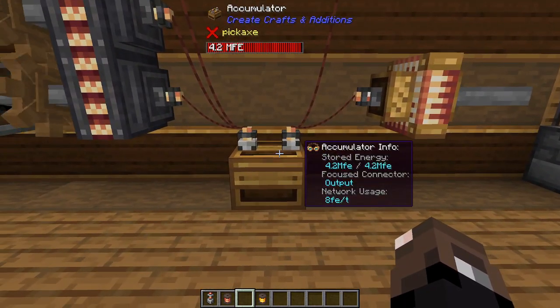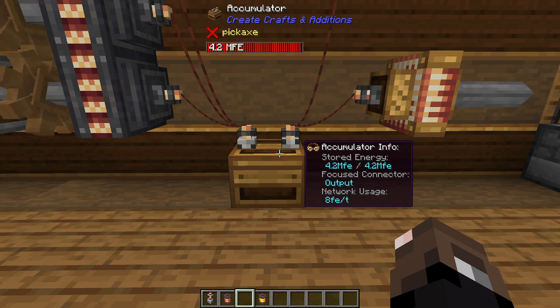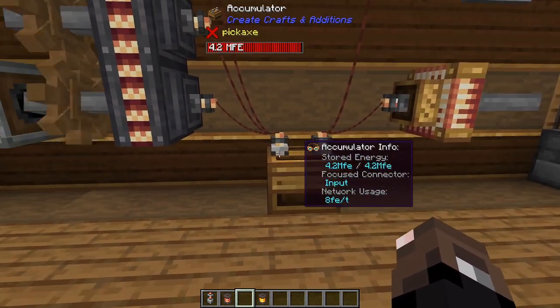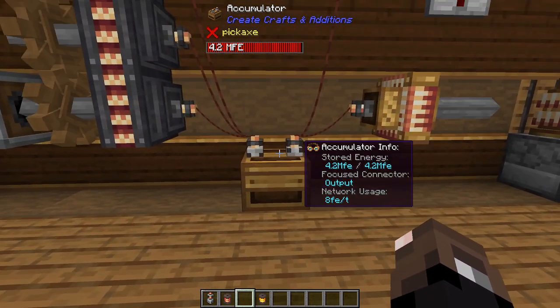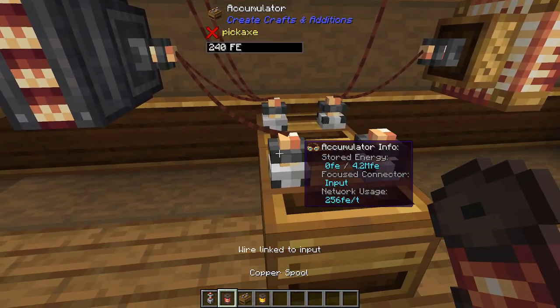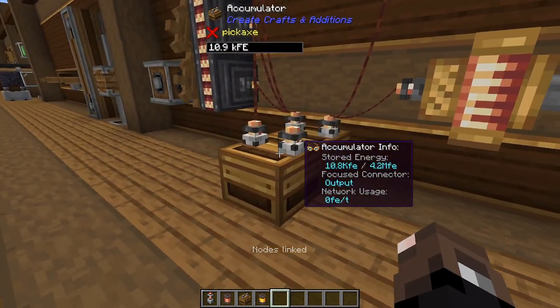The next block is the accumulator, which actually stores the MFE power. It shows stored energy 4.2 MFE out of 4.2. This is the input connector and this is the output — you do have to make sure that power is going in on the correct side; it will not work both ways. This basically works as your battery for your system, and you can have multiple per line.